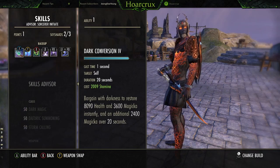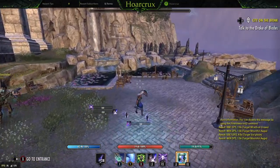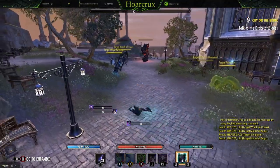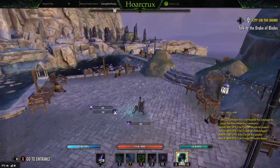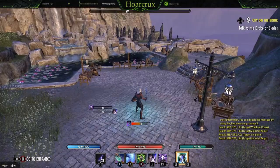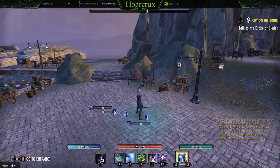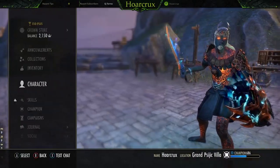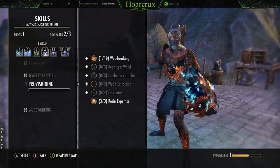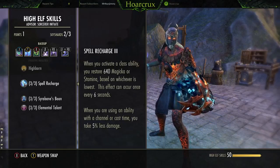On the back bar, we're using Dark Conversion. Essentially what this ability does is trade your stamina for magicka. And if you have 120 points in your CP, you can get the Unchained passive which allows you, after you break free, to pretty much cast Dark Conversion for free. This stacks really well with Tolan's Constancy because as your magicka gets lower and lower, it will hit that 50% point and your stamina recovery is going to be through the roof. Then you can transfer all the resources over to your magicka when you have a free moment. Also, as a High Elf, when you channel a casting ability you take 5% less damage, which is a pretty cool passive.